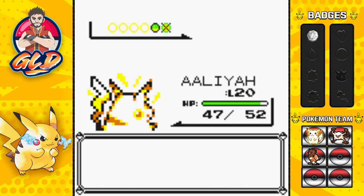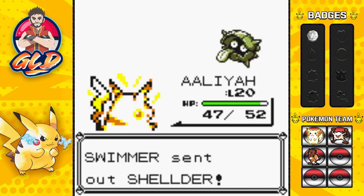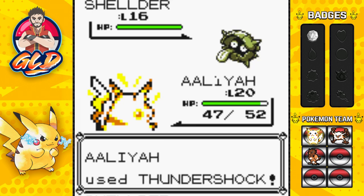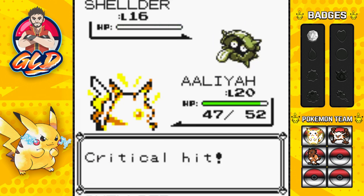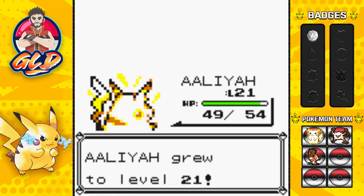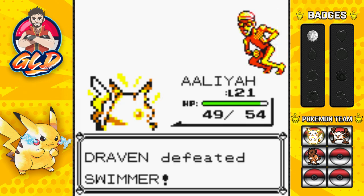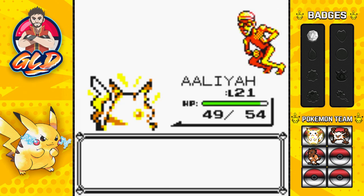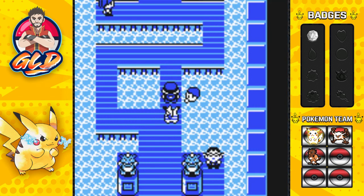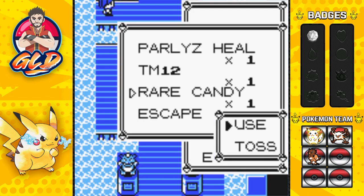He's coming out with a Shellder now. Shellder is both a Water and Ice type, I believe. Thundershock for the win — critical hit! And just like that Alia grows to level 21. Can't even speak — Mr. Speedo Torpedo can't speak!